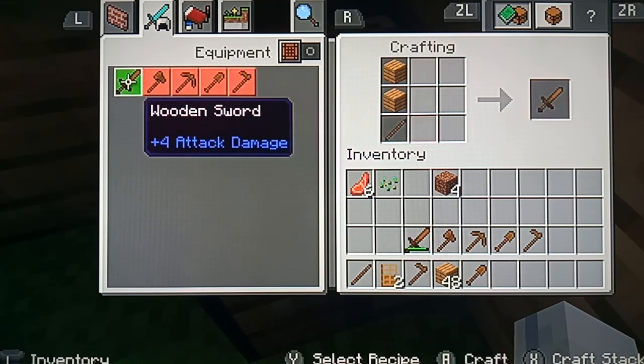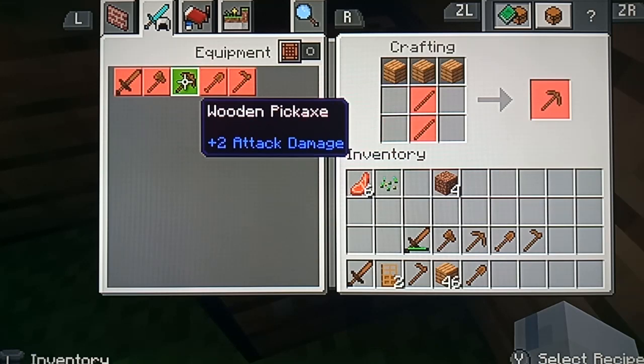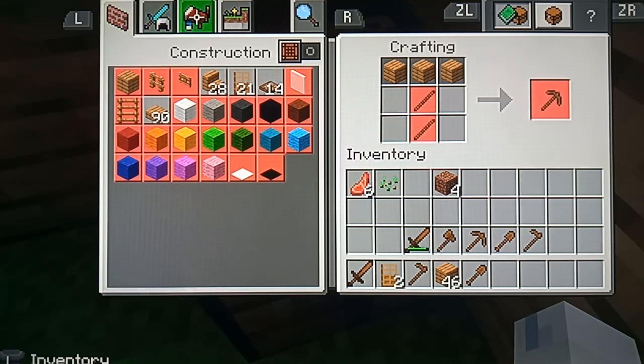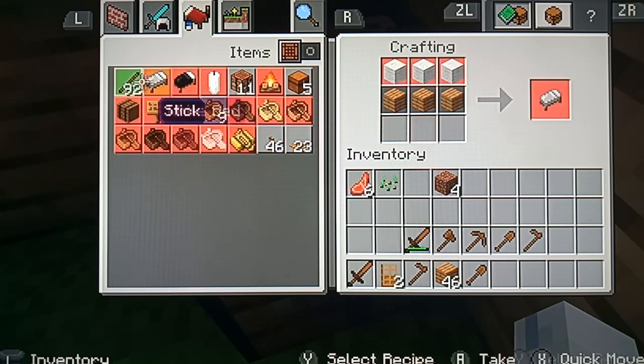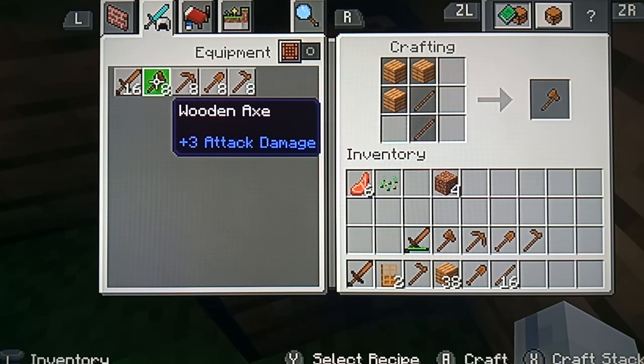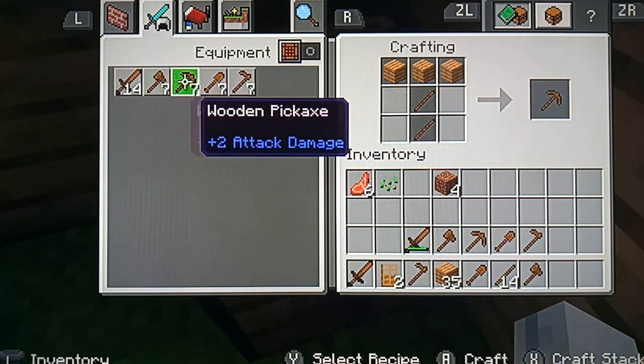If you don't have enough materials, you just need to go back and get some more wood. Grab some more sticks and then you can pretty much craft the other ones.